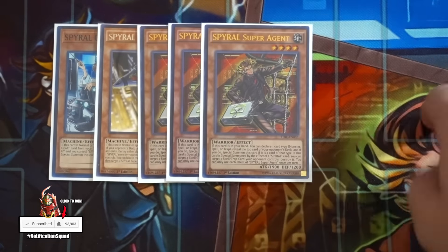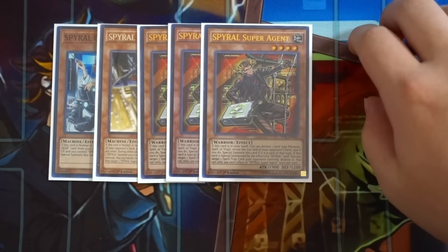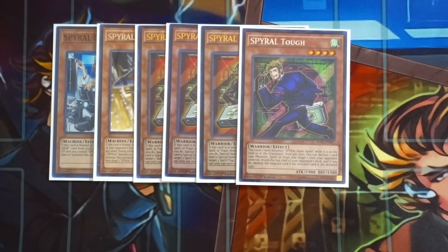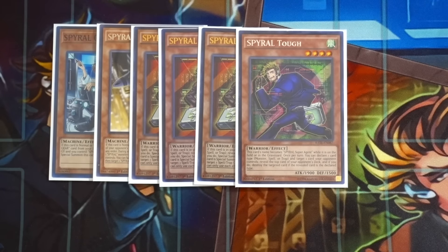Next, triple Spyral Super Agent - this card is absolutely amazing. You call the right card on top of your opponent's deck and destroy a spell or trap they control. Having access to triple Agent is not bad at all because you're playing Double Summon, so you can just activate Double Summon and go into your Helix plays. Also playing the one Spyral Tough - it helps destroy any problematic monster on the board and gives you free information on what card is on top of your opponent's deck, plus it's a level four giving access to Number 41.